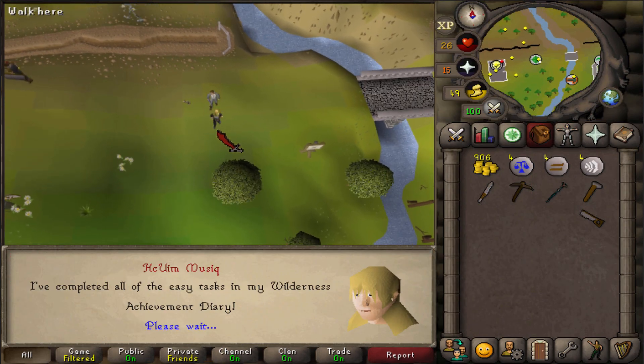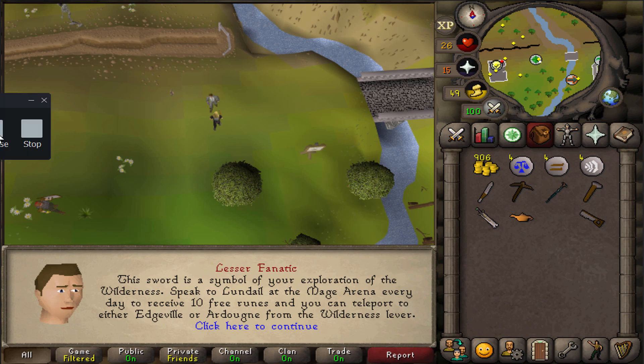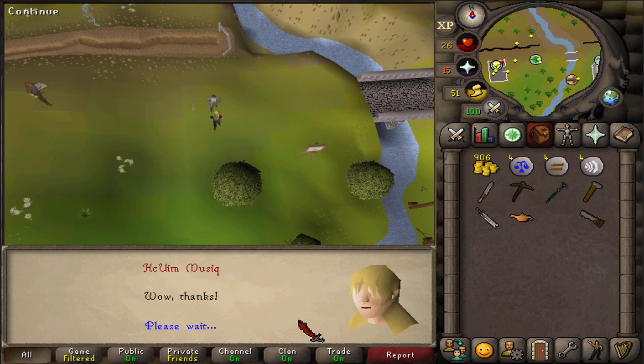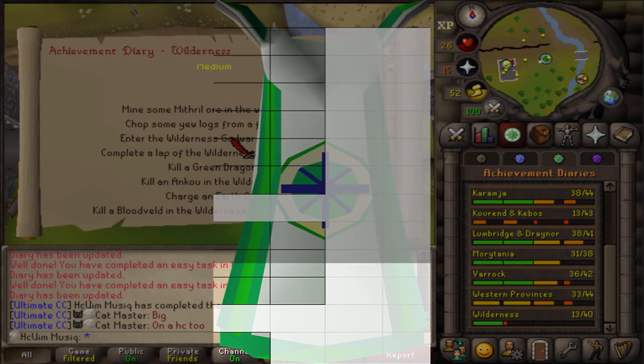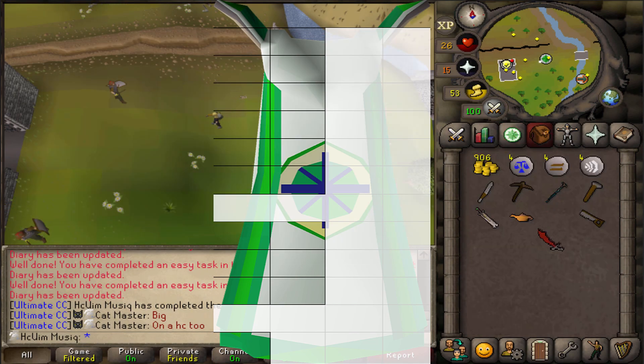Well, that was easy. The easy Wilderness diary only took about 13 minutes and I didn't see a single soul. Now that is one-fourth of a twelfth of a single cape rack slot. On to medium.